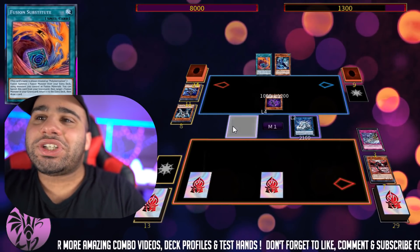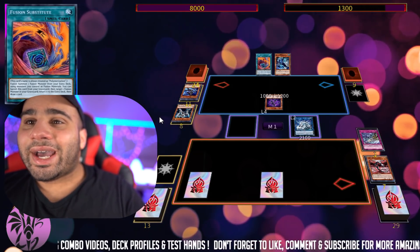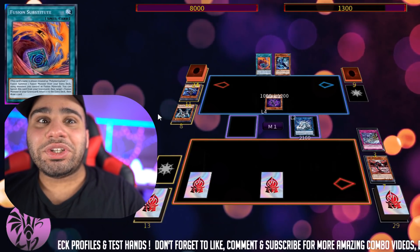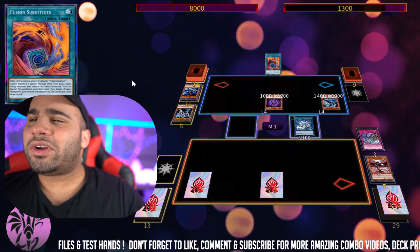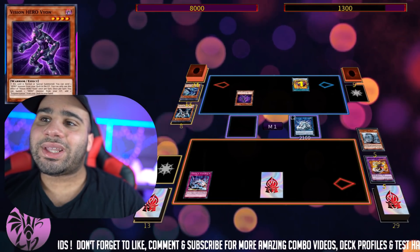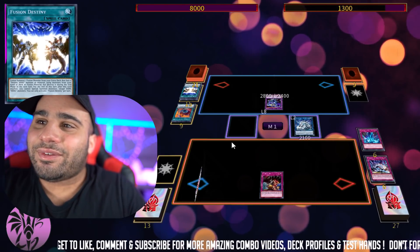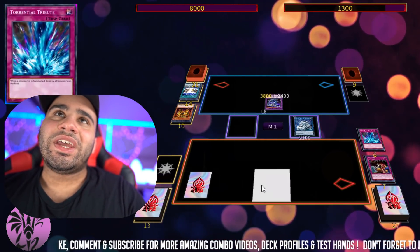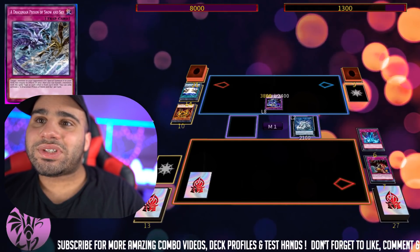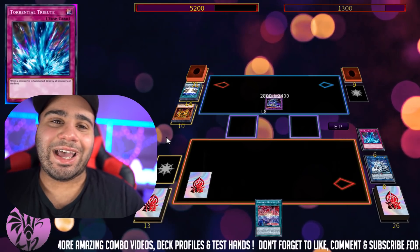I can't believe someone actually plays Fusion Substitute in the Hero deck — this is super wrong. You should definitely only play Polymerization; this card is a huge brick. Also I'm really stupid — I had no idea that this card actually allowed you to draw even when you don't control a fusion. I thought you had to control a fusion to use that graveyard effect. What I actually should have done was before he used Fusion Substitute, destroy two cards — then he would have passed and I would have attacked for game. Because of that misplay, the guy topdecked Fusion Destiny, which was the only card that could save him. Another misplay — I didn't check my graveyard before using Trap Trick; I had already used two Ice Dragon's Prison and didn't have compose left.